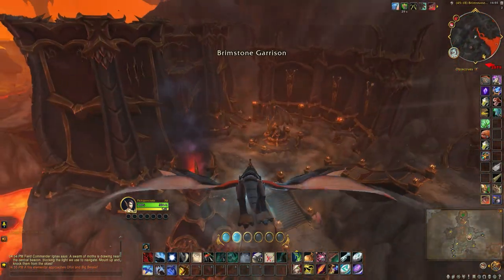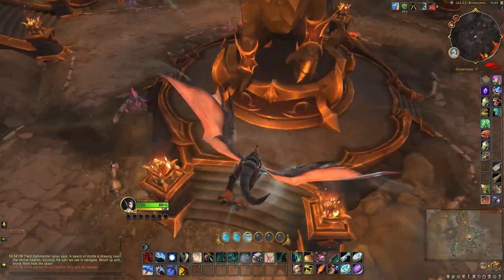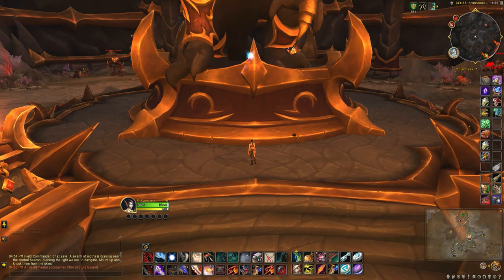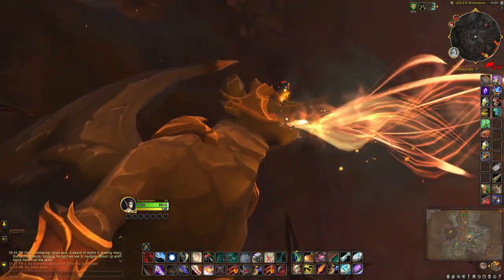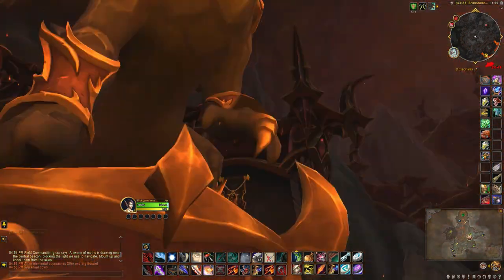You first have to head on over here to this dragon statue. Make sure you dismount before you do this, and then you're going to emote Heal. You should now notice that the dragon is breathing fire.